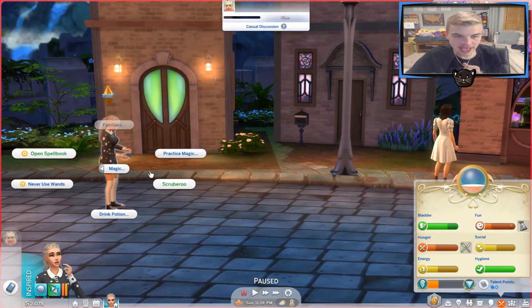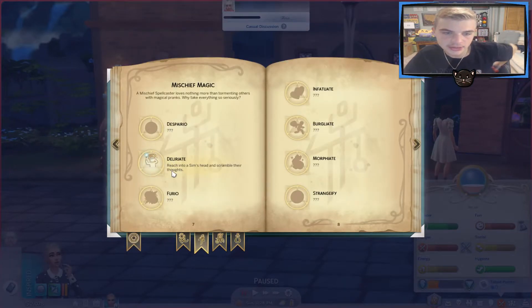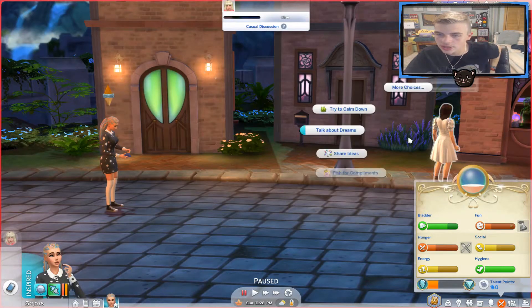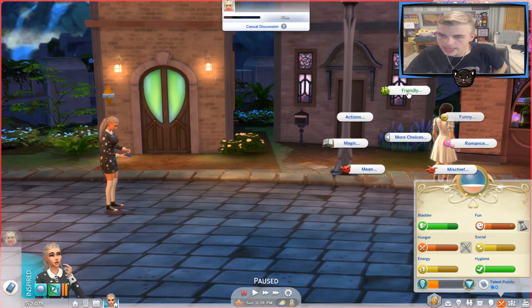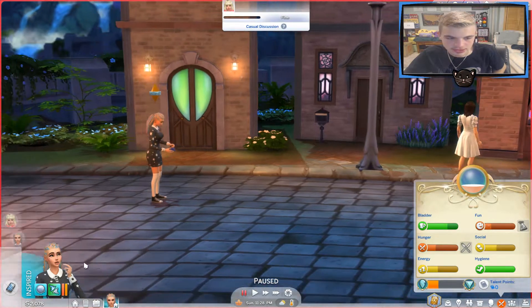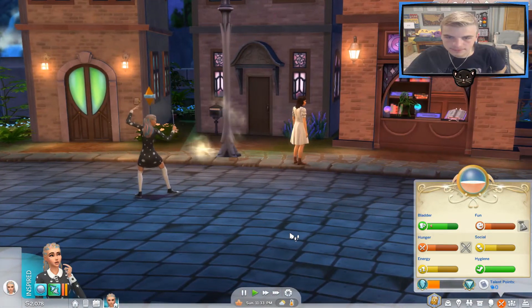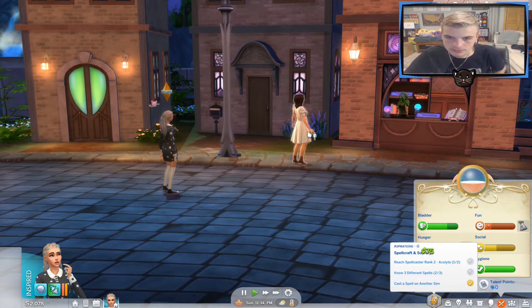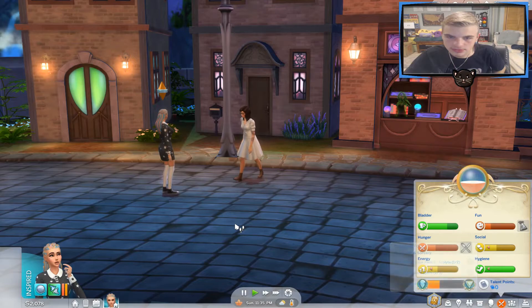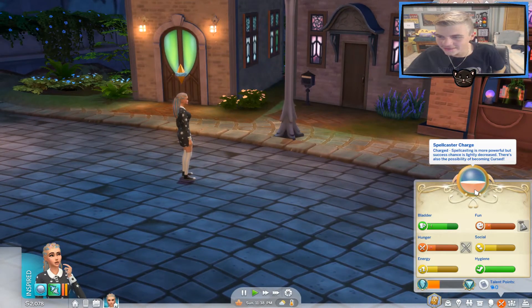We have a new spell in the spellbook — mischief magic: Deliriate. Reach into a sim's head and scramble their thoughts. Let's do it to her! Can we cast a spell on you? Spells — Deliriate. Do it. Is she confused? She's confused! Okay, we gotta be careful with her now.